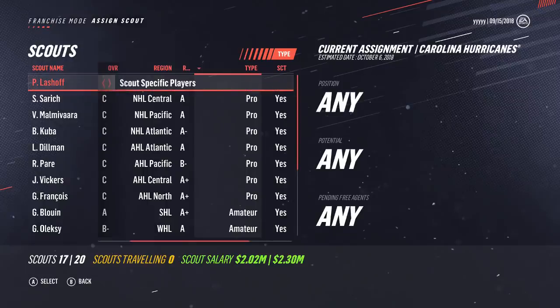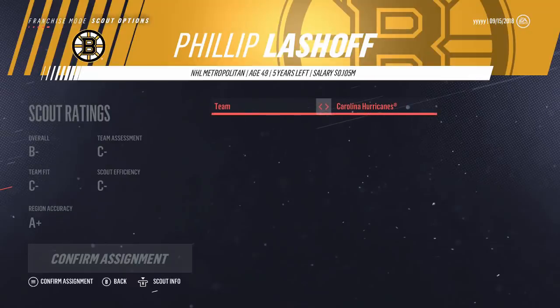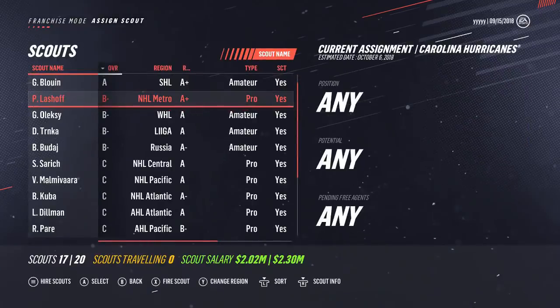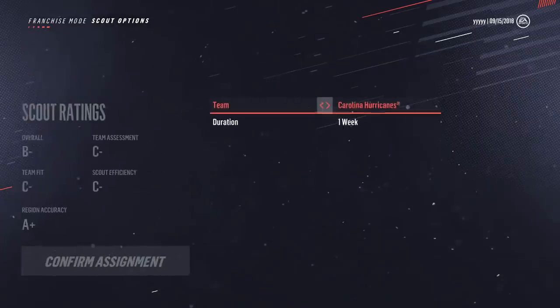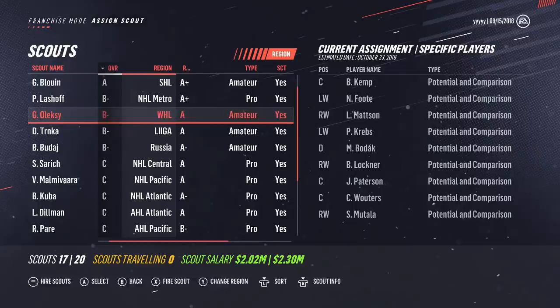When you are scouting, there are different settings for pro scouts. You can scout specific players, which is pretty self-explanatory. You can look at any team and confirm that assignment — so your pro scout Philip Lashoff, I can say hey, take a look at the Washington Capitals, and he'll do just that. He is locked in to the NHL Metro, so he would be looking at any Metro team. That is why it is worth having scouts in each NHL region. You can also have him scout a certain group of players, such as prospects on the Hurricanes, and of course you can also scout team lines.